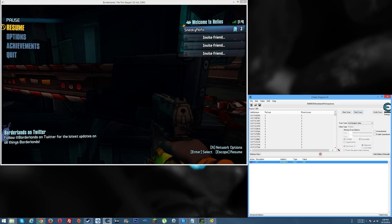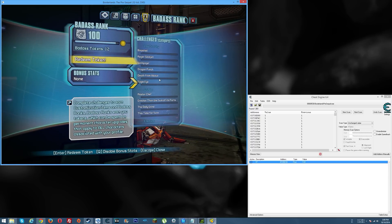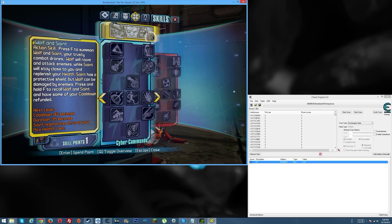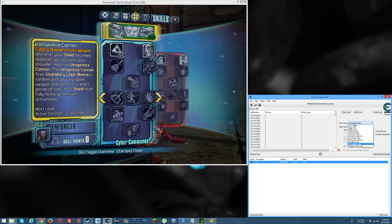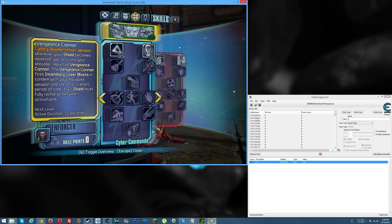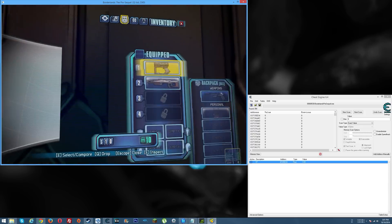Leave in the comments if you know what that little sound is from. Now we're going to use a skill point, which will make the value go back down to zero — and that's fine because we're tracking the number changes. Use the skill point. Skill points went back to zero, so change to exact value, put zero, and hit next scan. We still have 354 results.